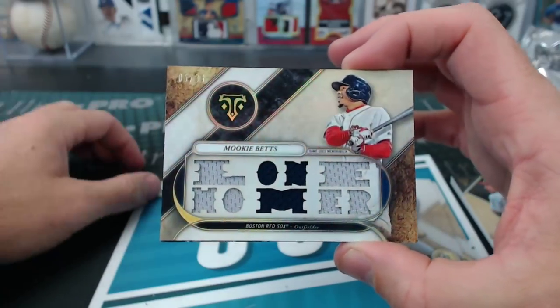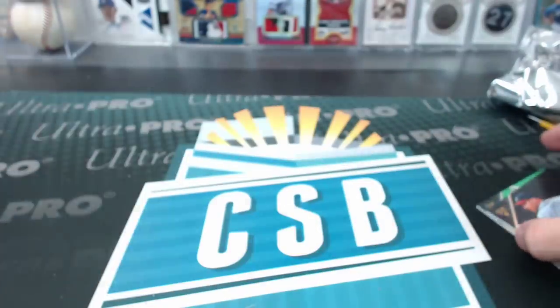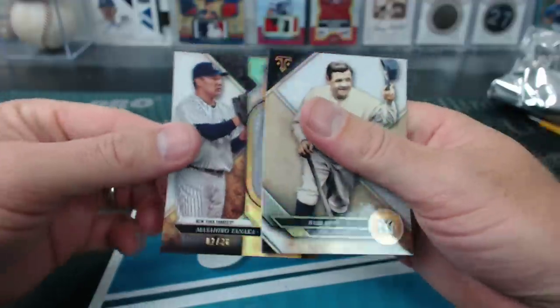And Mookie Betts, Lone Homer to 36. Spaghet, all I have for you is a Ruth and Tanaka.